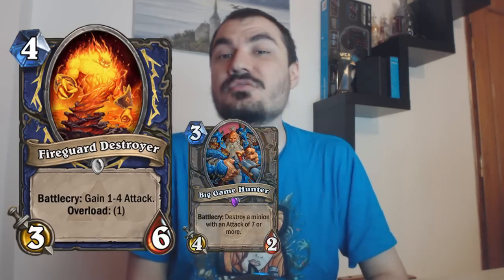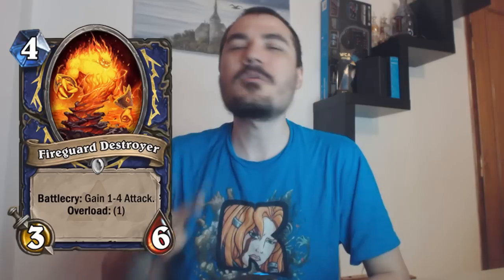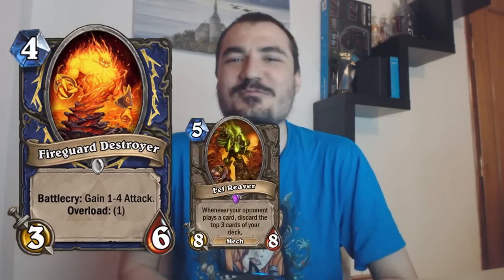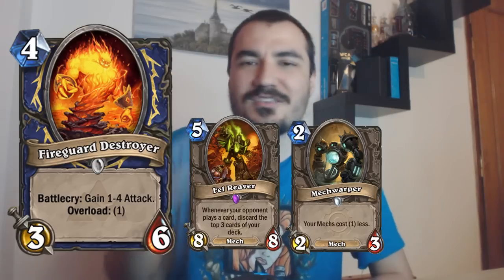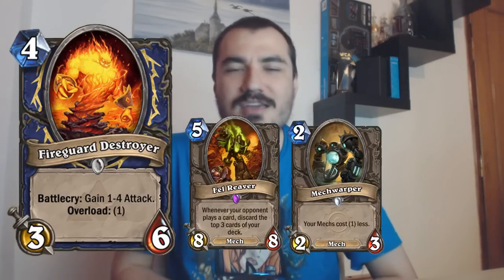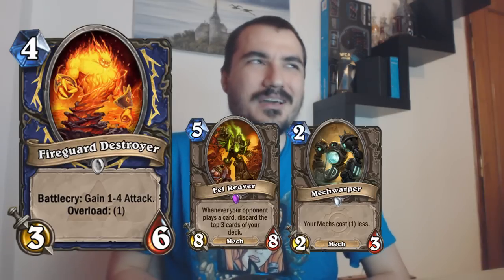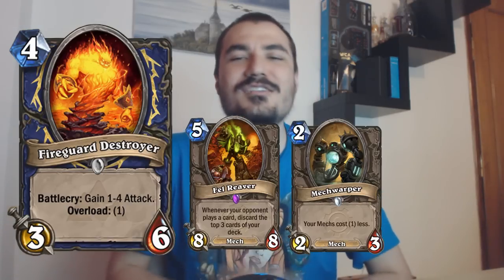There is actually — some people don't know about this — a Shaman-only card that costs five but really four mana most of the time that does exactly the same thing that Fireguard Destroyer does. It's Fel Reaver. So if you play Mech Shaman and just want to play a big dude and go face, you can do that already. Fel Reaver is really strong in that type of deck, but I wouldn't call it overpowered. And for that same reason, I wouldn't call Fireguard Destroyer overpowered — at least not in Constructed.